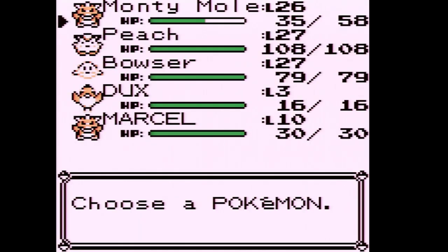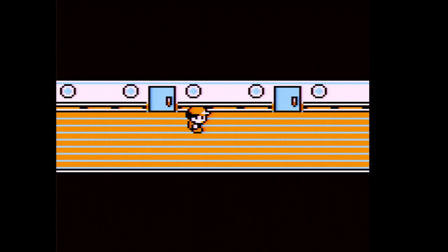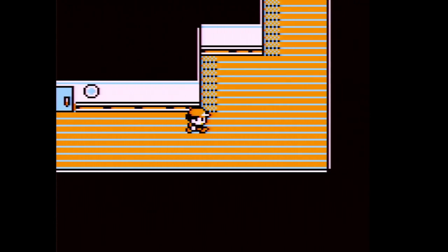We're still over-leveled for this point in the game because we only have three team members. I'm going to put Bowser out in front because we have to do a little more business with our rival up ahead.